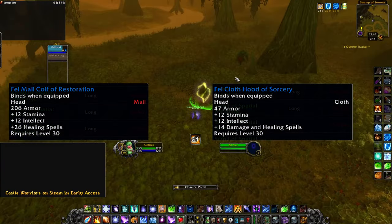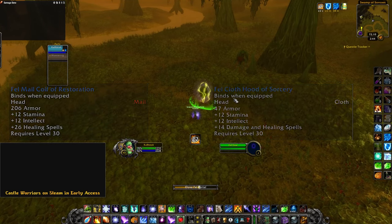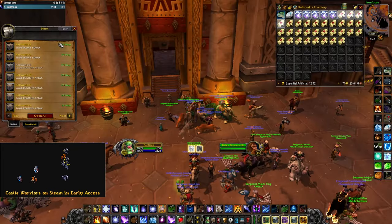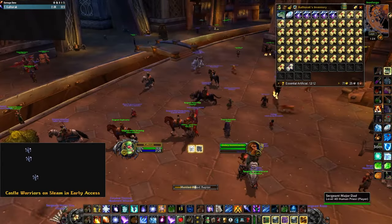As of right now, I've seen the portals in the Barrens, Swamp of Sorrows, and Desolace. I'm sure there are plenty of other locations you can find these though. Comment down below where you have found these fel portals.